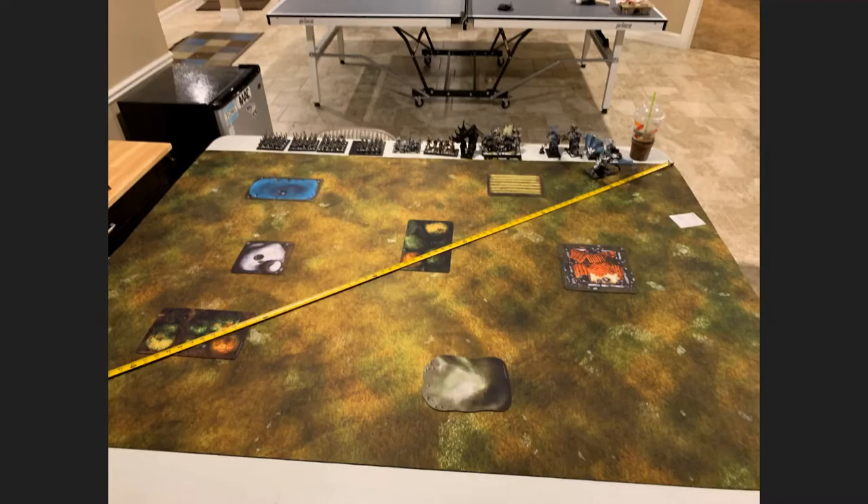This is our battlefield. As you can see we've got Refused Flank down — don't worry, we will remove the ruler when we start playing. I have the side with the hill and the ruins. We've got a couple of forests in the middle being dissected. My opponent's got a field and a water terrain feature, as well as a piece of a pass on his side.